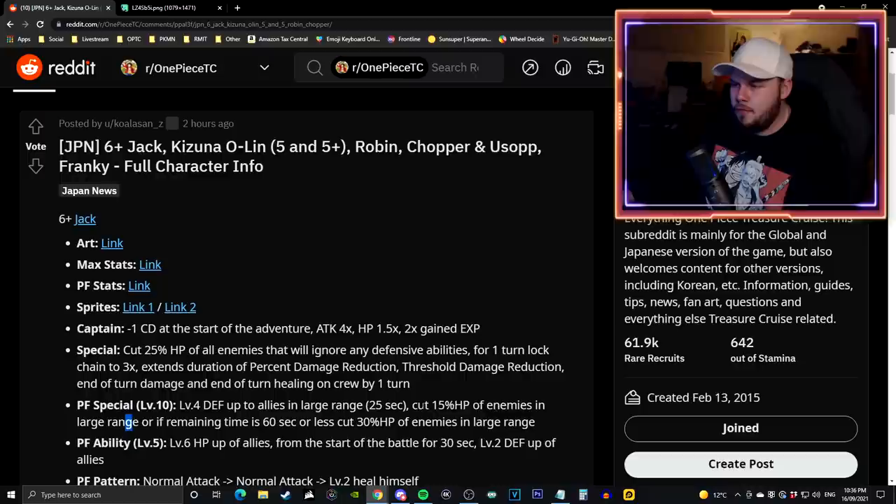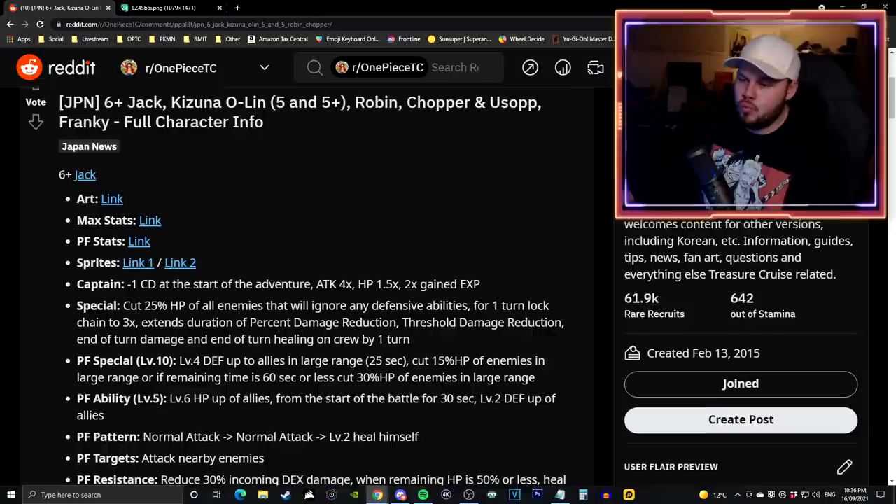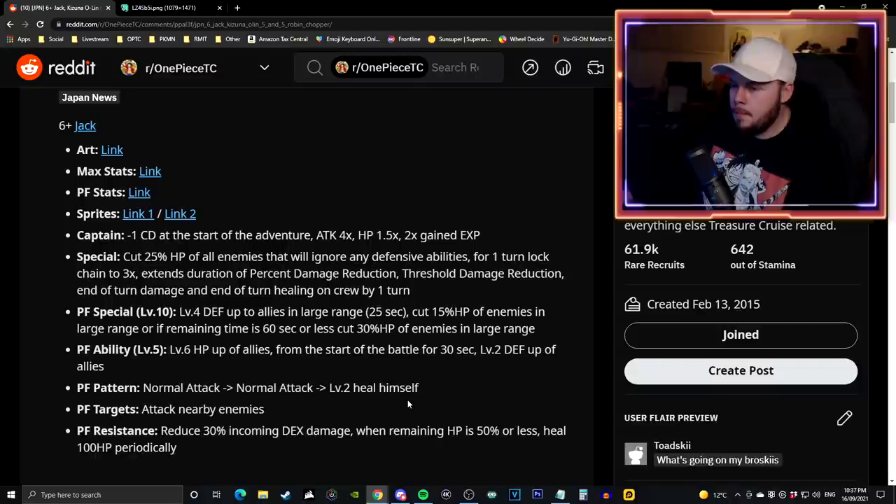It's a 15% health cut in a large range, and if the time remaining is 60 seconds or more it becomes a 30% health cut on top of that. This lines up with how regular Legend Jack works - a 14% health cut with an additional 27-28% cut at 70 seconds or more. If that structure carries over, this special is actually insane. His passive in PVP gives level 6 HP for your characters and level 2 defense for the first 30 seconds - very good for strength defense teams.